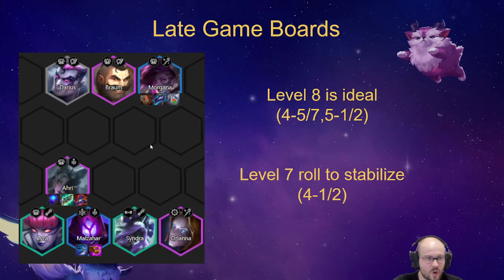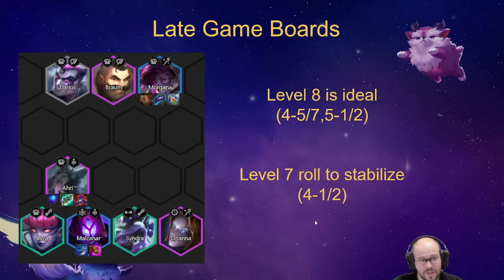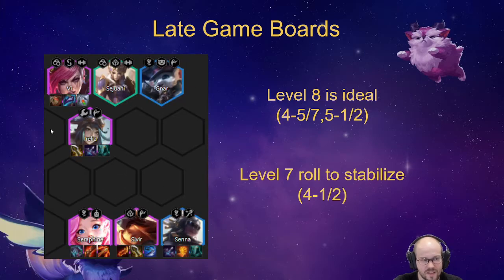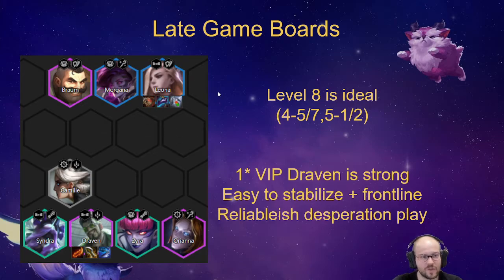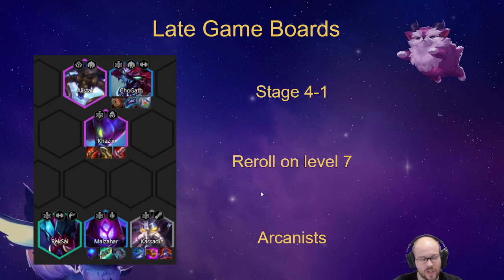So those are the four compositions I wanted to mention. You can either re-roll on seven playing Malzahar, Arcanists, Senna, or possibly Miss Fortune, or you go to eight and play a standard board with good traits. Some boards are inflexible - like Draven and Ahri - and some are flexible. It's good to know that if you're going for Draven or Ahri, you should hold on to important synergy bots like Syndra and Camille, or Zyra and Darius for the Ahri route.